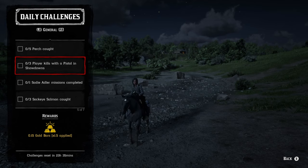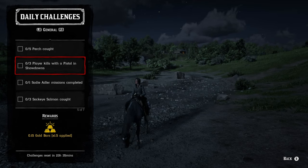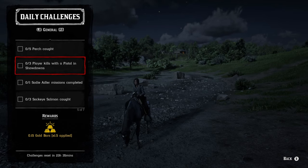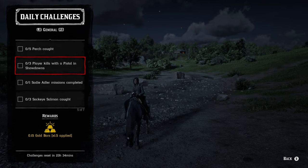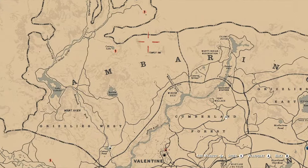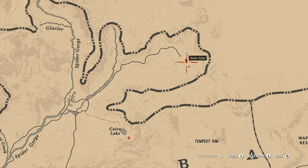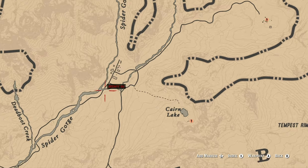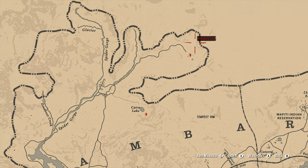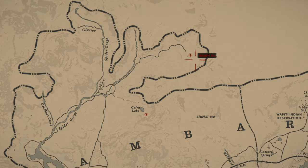For three player kills with a pistol in showdown, any pistol will work — the volcanic, the Mauser, semi-automatic, whatever. If it's a pistol, it'll work just fine. For the Sadie Adler mission completed, if you're newer to Red Dead you might not know where she's at. She's going to be way up north. There is a fast travel destination in Coulter and you can make your way northeast to her current location up there.